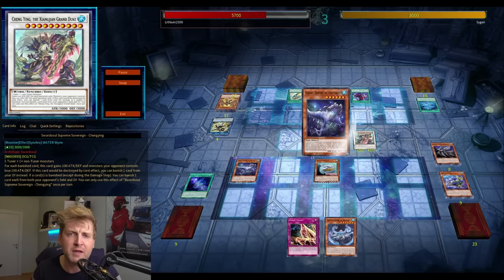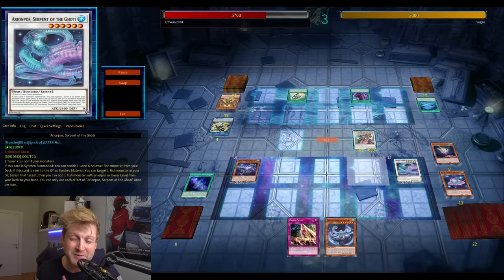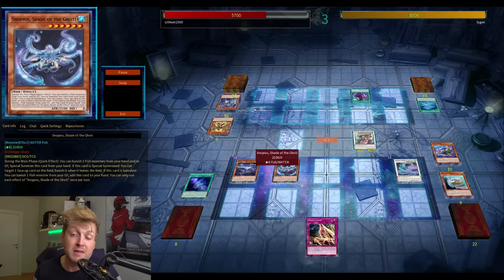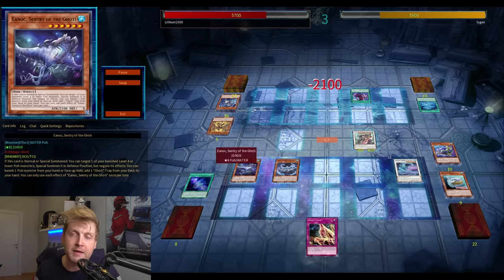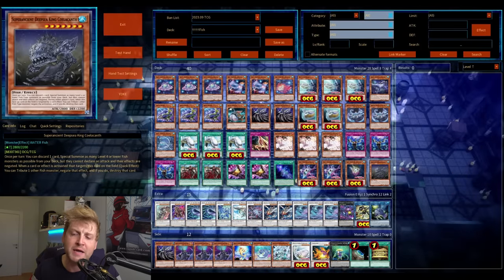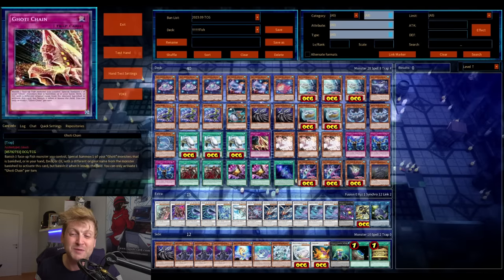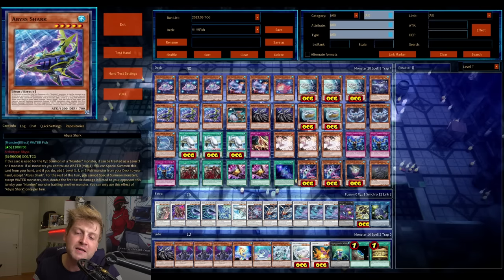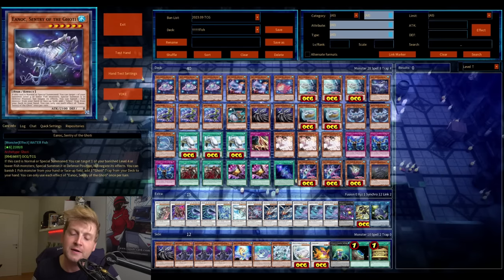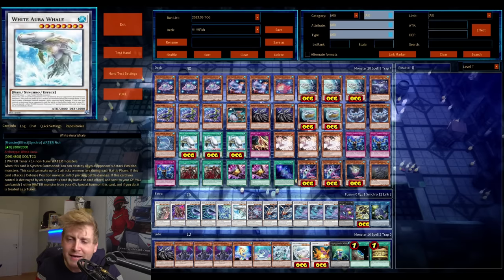We can still expect maybe one or two more Goatee cards. Correct me if I'm wrong, but what are they still missing? I'm not a Goatee expert — it took me a while to get used to the cards. Maybe a Level 4 in-theme Goatee, tuner or non-tuner, so your normal summon of a Goatee Level 2 tuner plus an extender is a super solid play. Silent Angler is potentially there but it blocks you from special summoning from hand, which conflicts with Keeper.